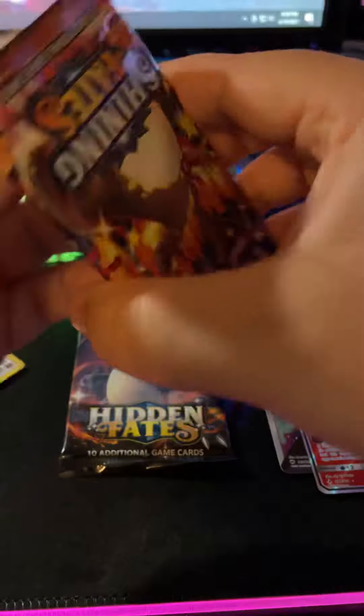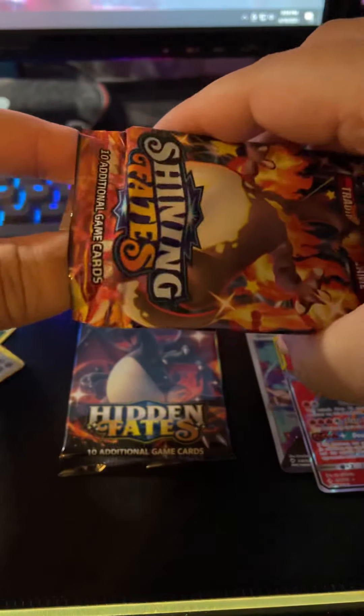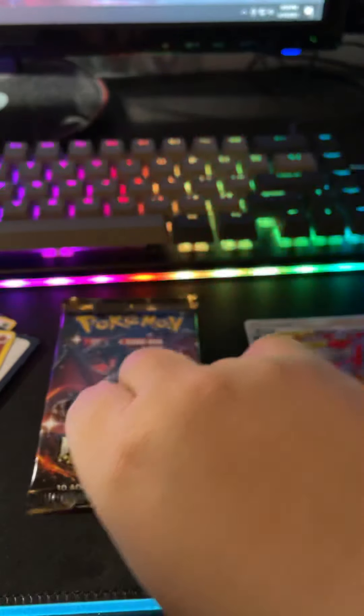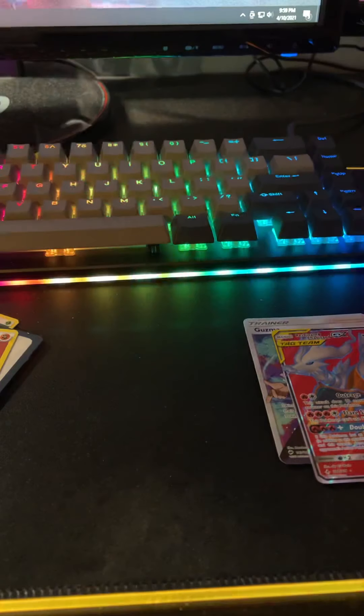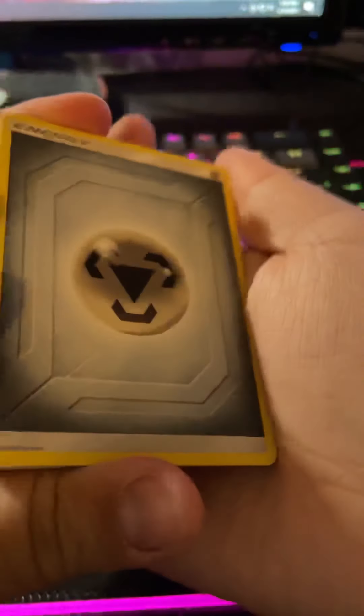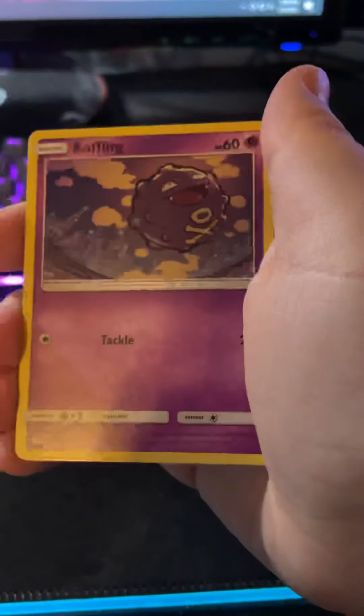One dead pack. Shining Fates now — come on. And oh... Pinsir face. Pokemon Center Lady — a lot of people are looking for and hunting for that card. And Vivid, I believe.